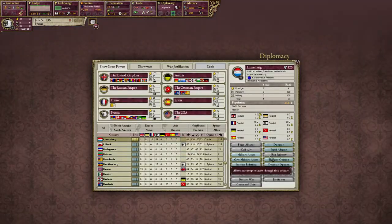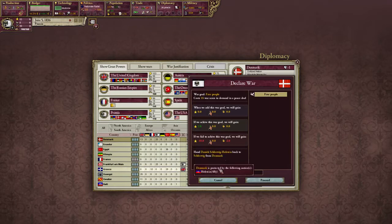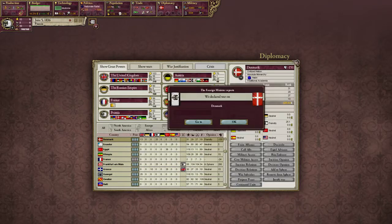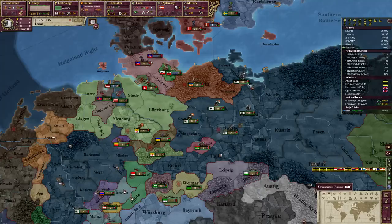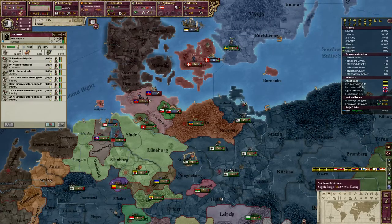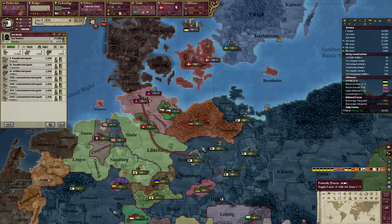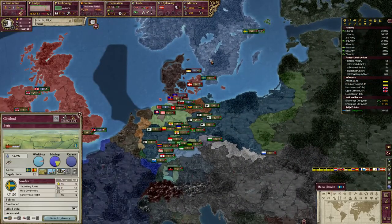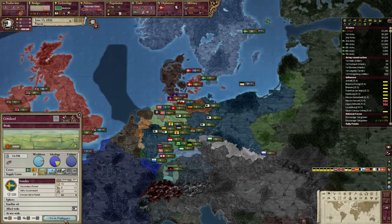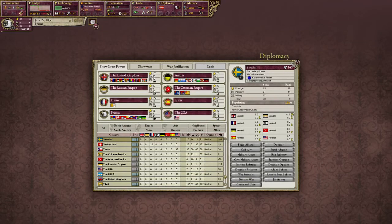Now we can go ahead and declare war on Denmark to free the people of Schleswig-Holstein. We don't need anyone else to join us — they don't have any allies, so this should be a relatively clean, easy sweep. We'll increase military funding and send in the troops. Holstein comes into the war as well. Let's go ahead and call in Sweden — it says they're unlikely, but we're not surprised that they end up joining us.